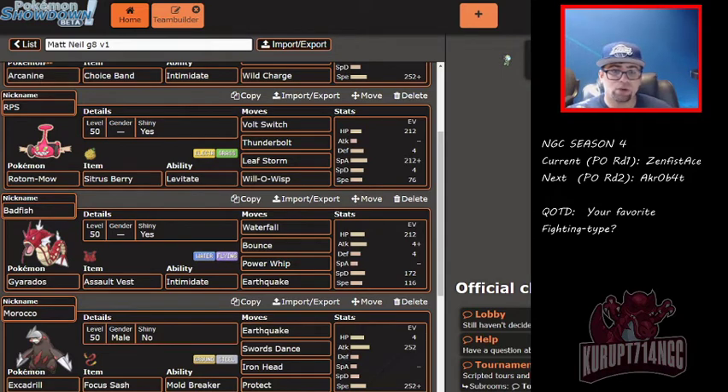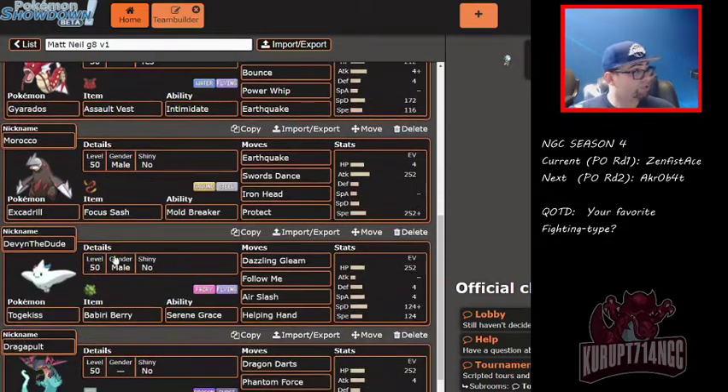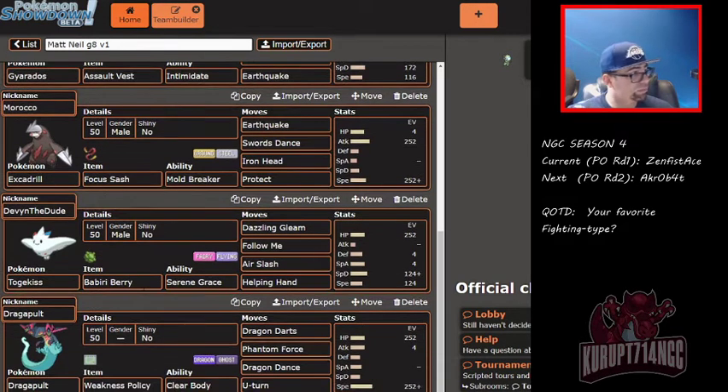We have an Assault Vest Gyarados with Waterfall, Bounce, Power Whip, and Earthquake — I believe this will be one of my primary Dynamax Pokemon, either that or Rotom. We have Excadrill with a Focus Sash, Swords Dance, Earthquake, Iron Head, and Protect — Mold Breaker ability. We have Togekiss here with a Babiri Berry, which protects you from Steel-type attacks, with Dazzling Gleam, Follow Me, Air Slash, and Helping Hand.